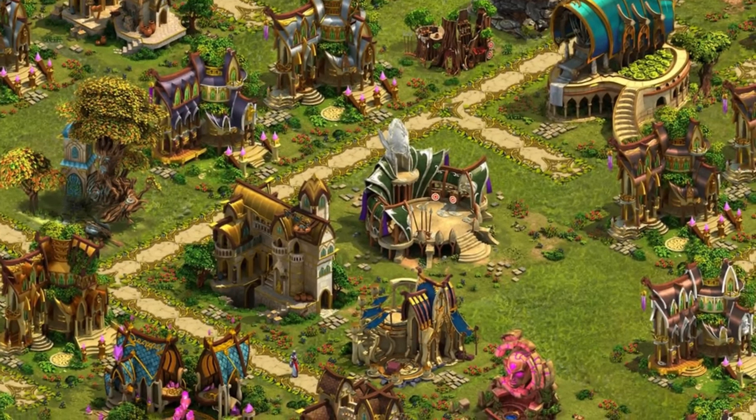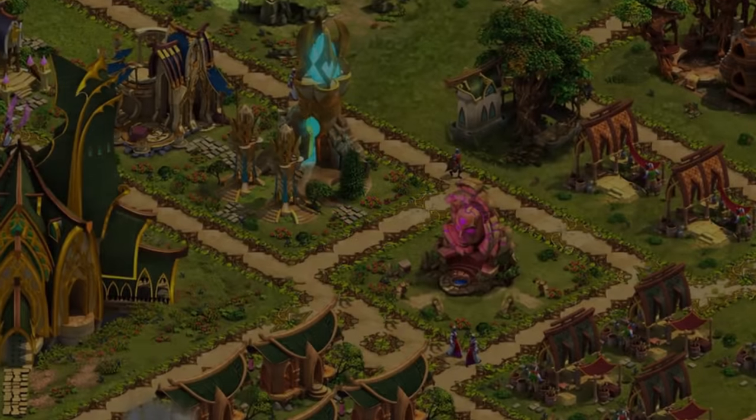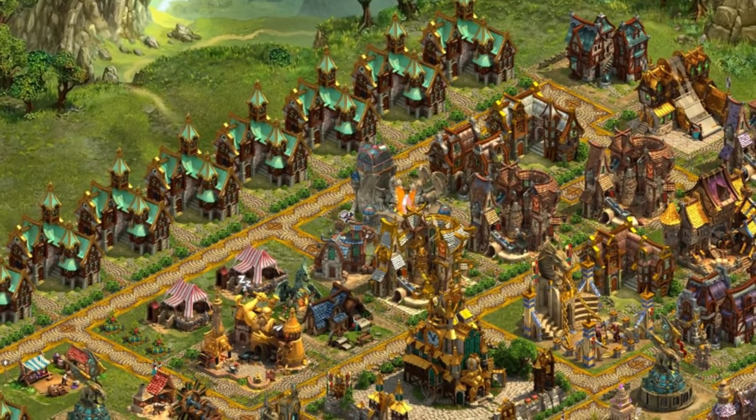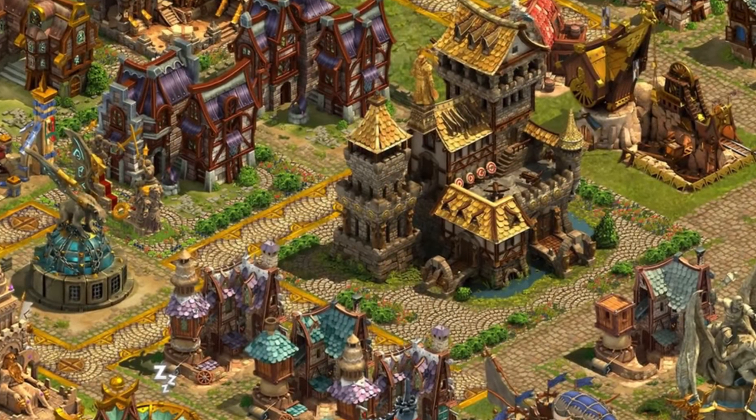The elves are a very sophisticated folk. They live in harmony with nature rather than superseding it. On the other hand we've got the humans. The human buildings have a strongly European medieval fantasy look. They are defined by the craftsmanship relying on stone and metal.